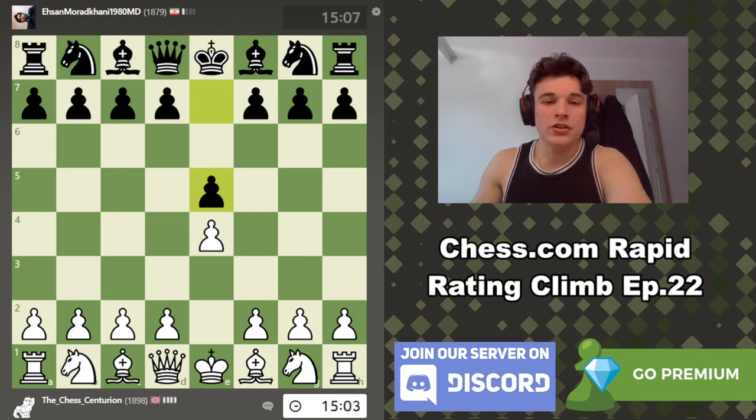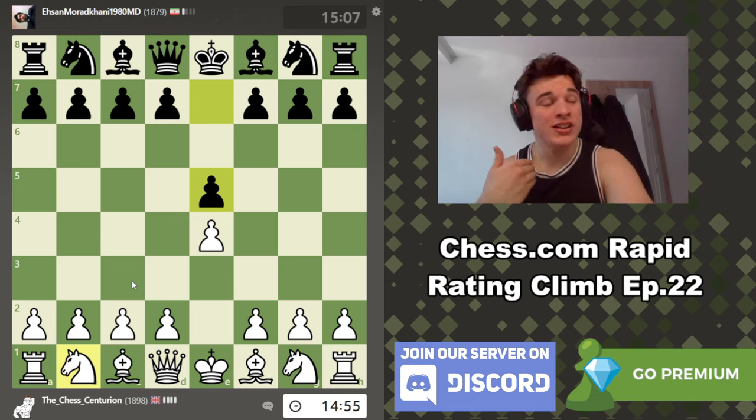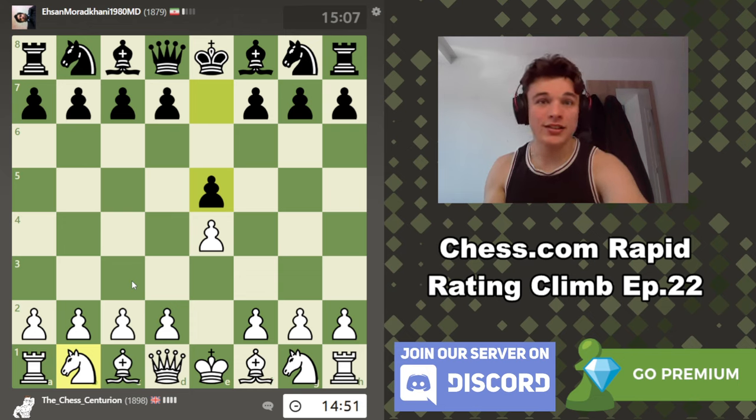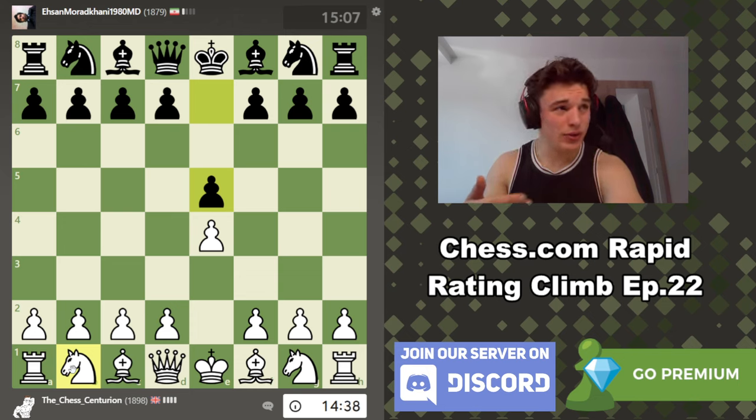Hello everyone and welcome to episode 22 of the Chess.com Rapid Rating Climb. My name is Alex and in this series we play rapid games on Chess.com. I try to give as deep explanations during the game and in the post-game analysis as I can for your education. I'm rated Classical over the board between 1950 and 2000, so my online rapid rating ought to be at least 2000, which is what this series is about.